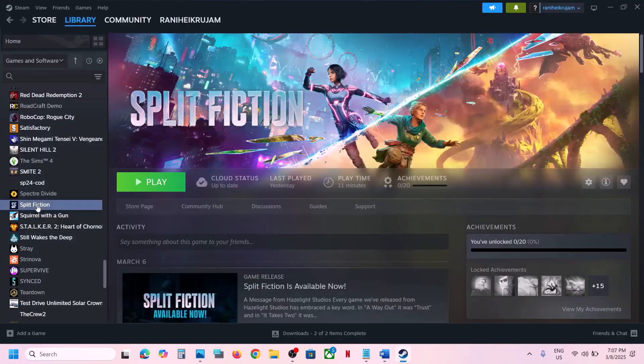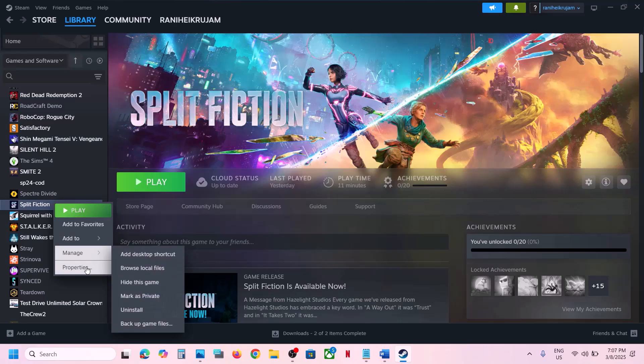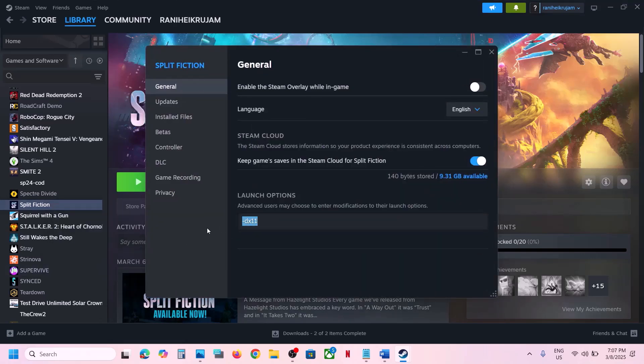To set launch options, make a right click on the game, select Properties, and in the launch option type in -DX11, then launch the game and check. If still not working, you can type in -DX12 and then launch the game. If still not working, remove this and follow the next step.